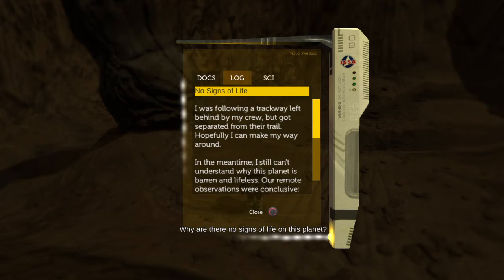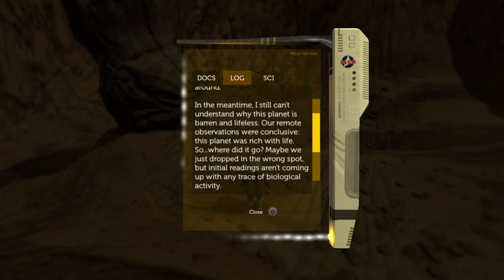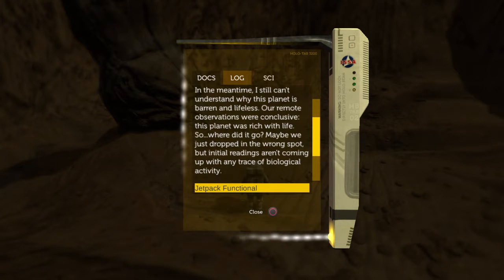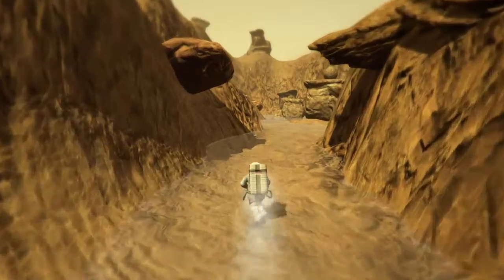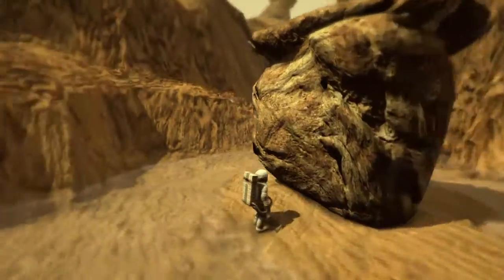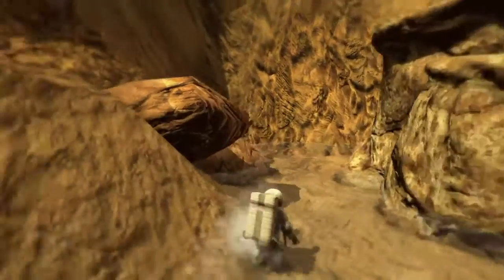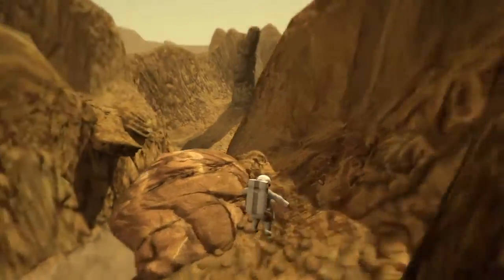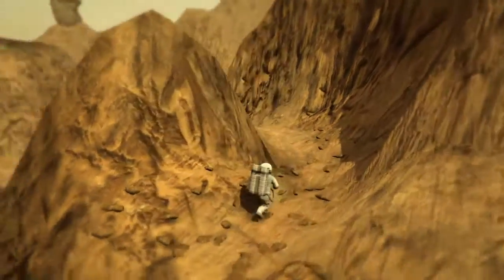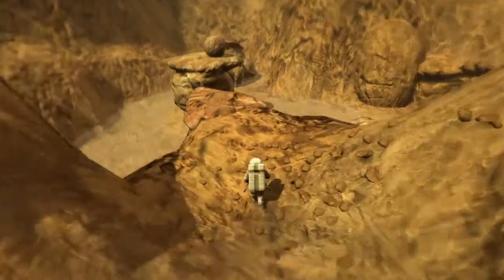Why are there no signs of life on this planet? I was following a trackway left behind by my crew but got separated from their trail — hopefully I can make my way around. Our crew is here somewhere. In the meantime, I still can't understand why this planet is barren and lifeless — our remote observations were conclusive, this planet was rich with life, so where did it go? Initial readings aren't coming up with any trace of biological activity. So we were sent here with the expectation of colonizing a planet full of life, and then 15 years later everything's gone. Maybe hence the title of the game — Lifeless Planet. So we need to figure out the mystery of what happened.